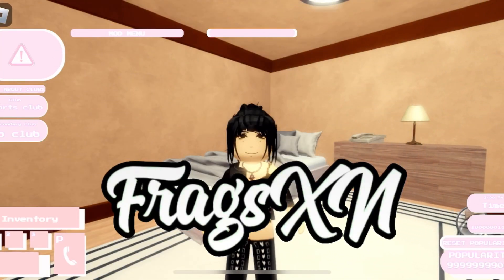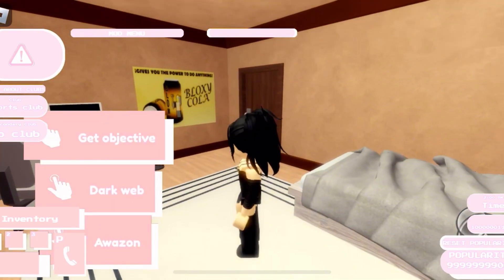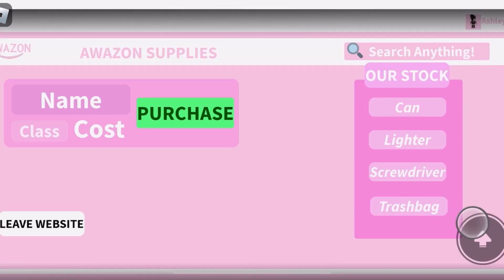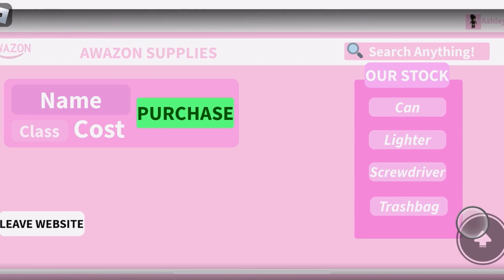So I have another video coming out, but this one is how to go ahead and kill Mr. B. I do apologize if my mic sounds messed up because I'm using my headphones again, because my mic isn't working. But anyways, go ahead and grab the quest. I do know people kind of struggle in the game with getting money, so I'm going to try to make this kind of fair — I'm only going to buy a trash bag. You guys do know what the free one is, and I'm going to show you what the weapon is.